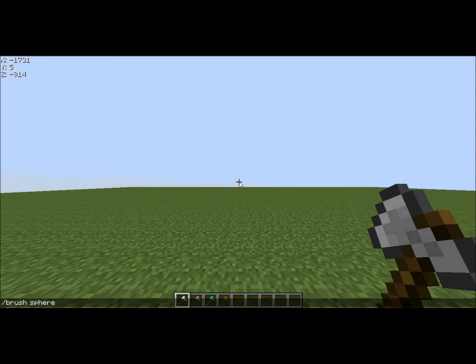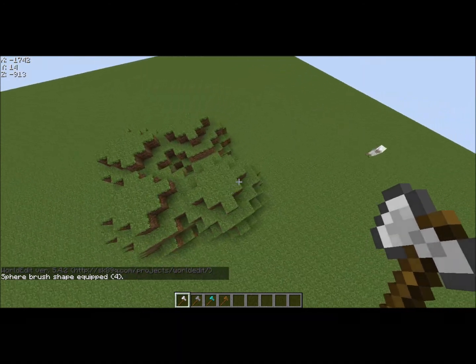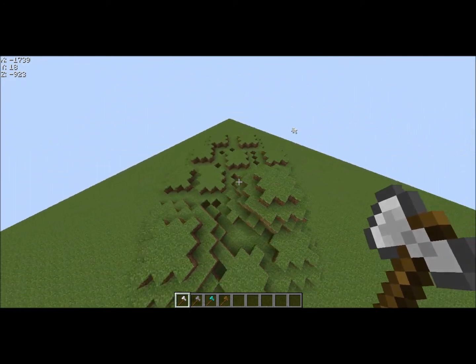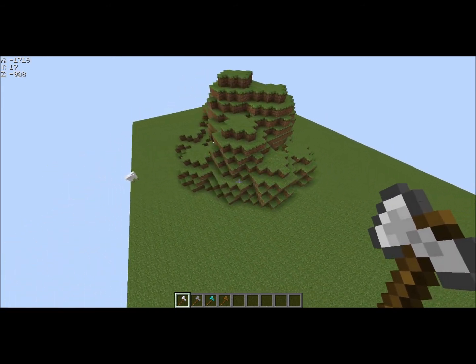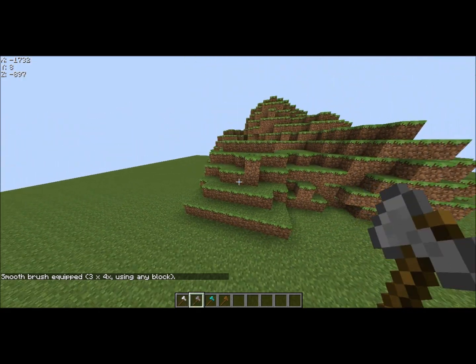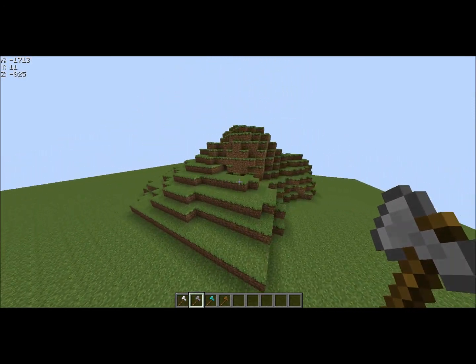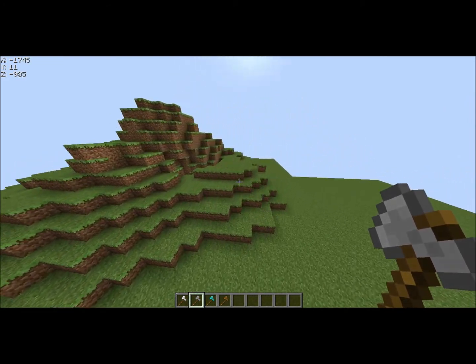I just brush the sphere on the grass. It looks ugly and messy right now. I just go around like this — there we go. It looks nice and rough. I'm going to do slash slash smooth and I'll do three. Now we're just going to smooth out the land and make it look a lot more natural. Now it looks like something that's Minecraft-generated.